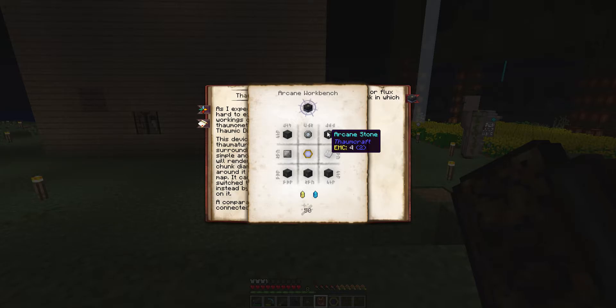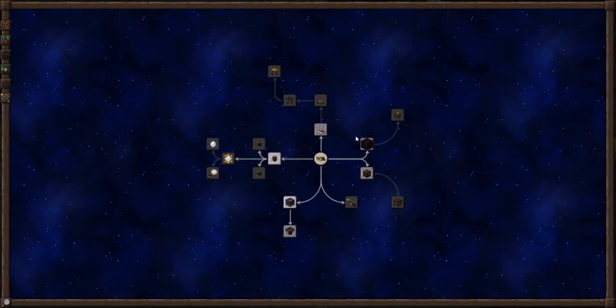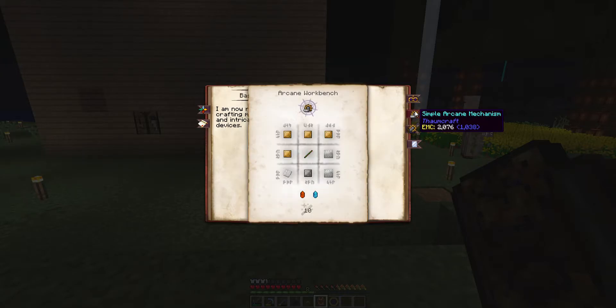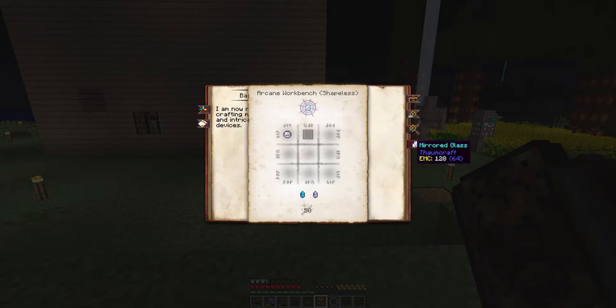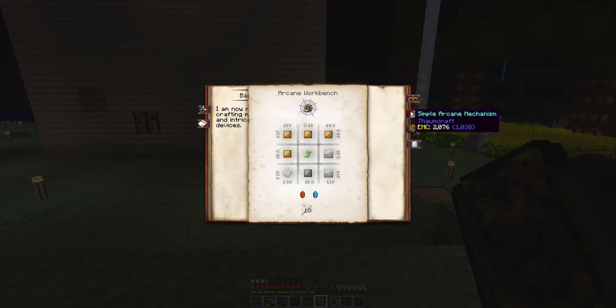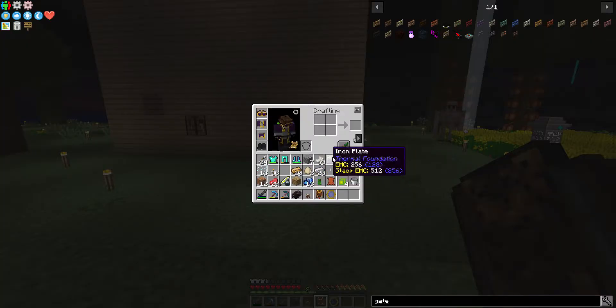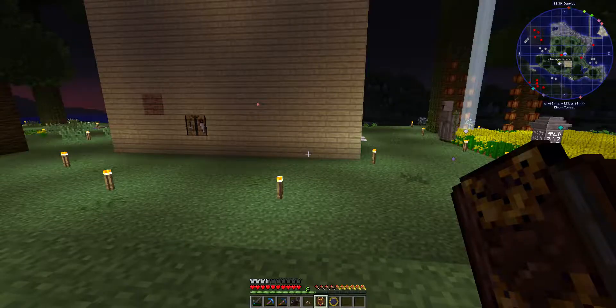Arcane stone — how do you make that? Simple arcane mechanism, complex, mirrored glass. Mirrored glass — yeah this looks hard. Well, not really: brass plates, iron plates, and a stick. We could do that real quick. So I've got brass and iron and some sticks.